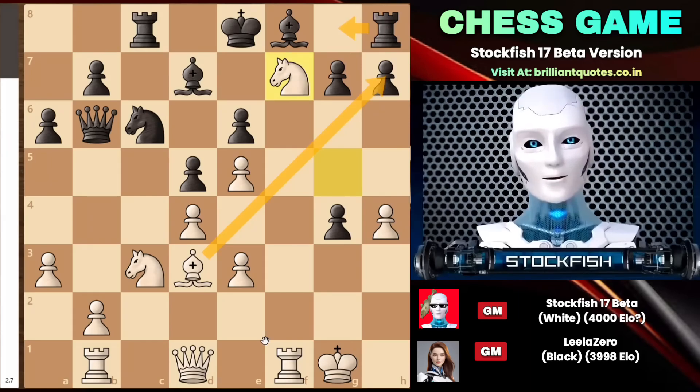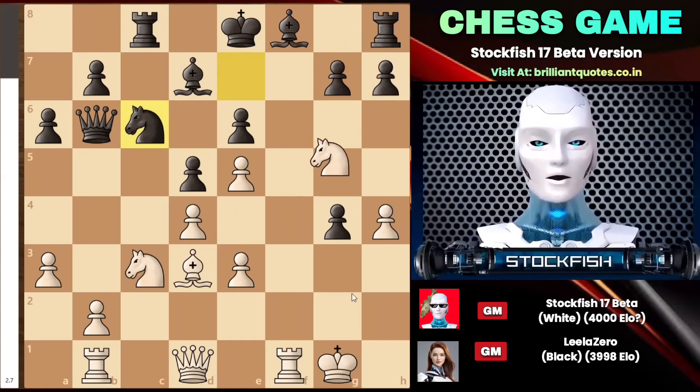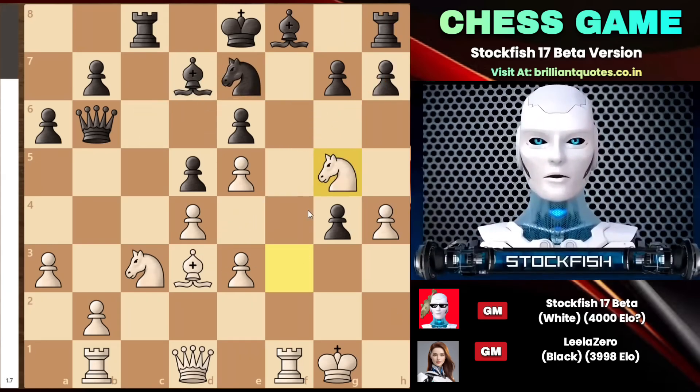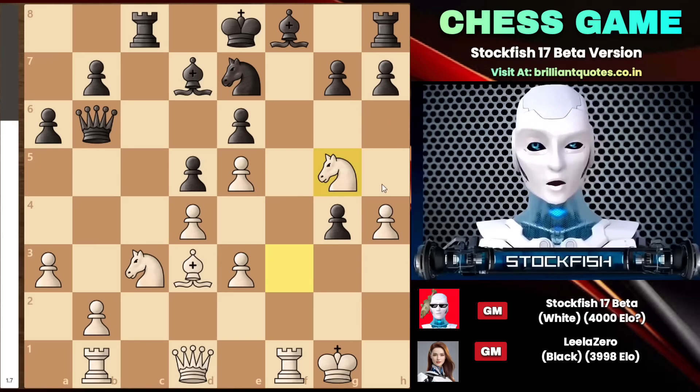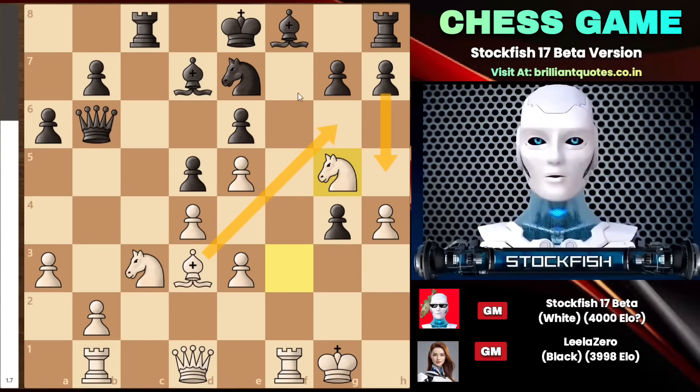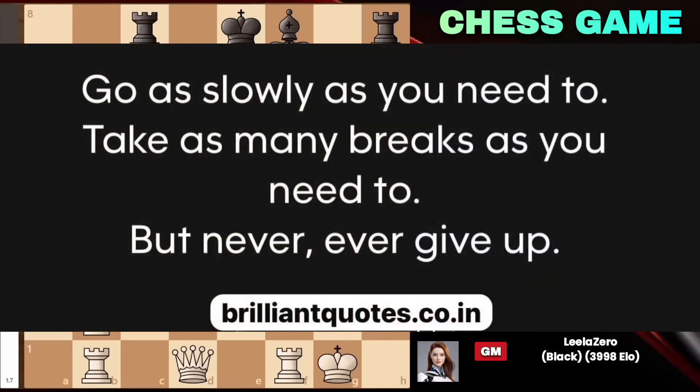You also have the open rook file, and you can see that this pawn will be under attack and will be gone in the next move. Even if you consider h5, there is bishop g6 check and knight f7, making your king's position very vulnerable. So let me share an inspirational quote with you: go as slowly as you need to, take as many breaks as you need to, but never, ever give up.